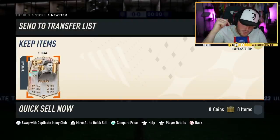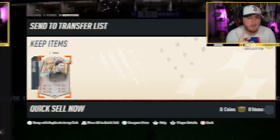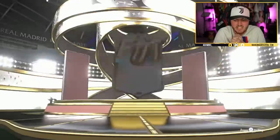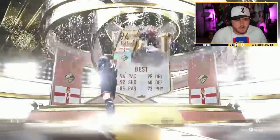Why EA, why do you do this? That's a shame. Let me know in the comments down below if you open this pack what you get, and leave a like on the video if you enjoy, and subscribe — that helps out a lot, would be greatly appreciated. Let's go ahead. All right, maybe it's lucky number three for the icon packs — fingers crossed we can get our first amazing player. It's George Best — we'll take that!